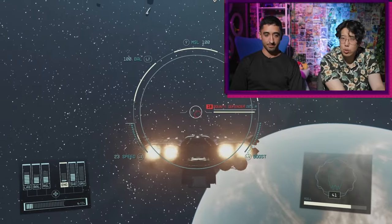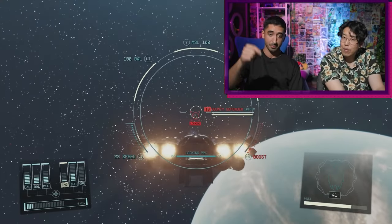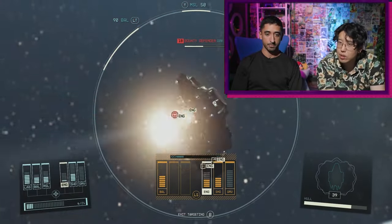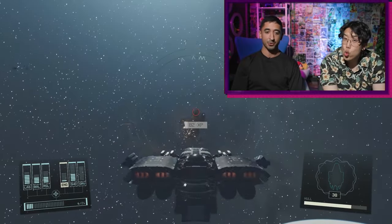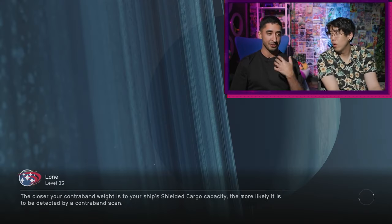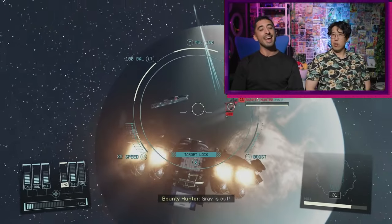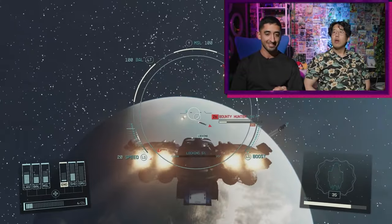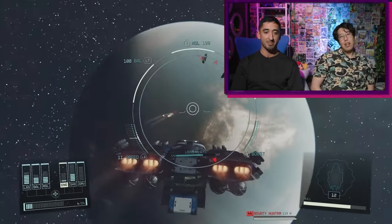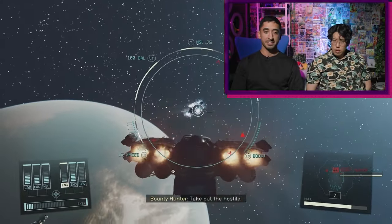Step two: target their engines so they can't get away. Then you can dock the spaceship, kill everyone on board, and steal their ship — it's pretty crazy. The challenge is destroying engines without destroying the whole ship. You need to pick a spaceship that actually has a lot of health, because if it doesn't, you'll just kill them anyway. The mistake I made personally was not keeping the higher-level ship as my target.